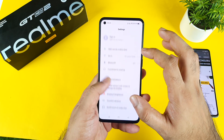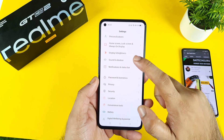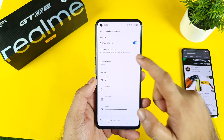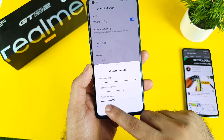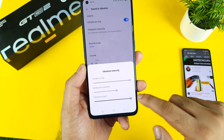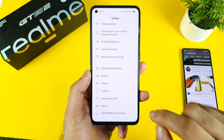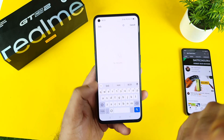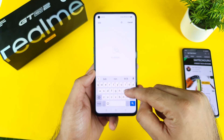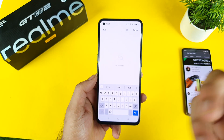But this haptic feedback is really very strong. I'll try to show you a couple of scenarios and explain why. The vibration intensity is set to the maximum, the highest value. What I'm going to do is open the keyboard and start typing. I'll try to keep the mic exactly on the phone so you'll be able to hear the sound as well.